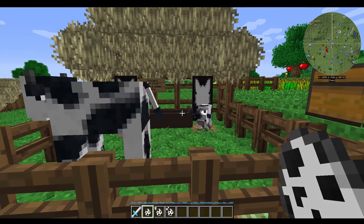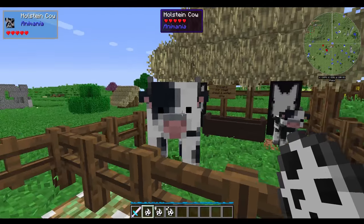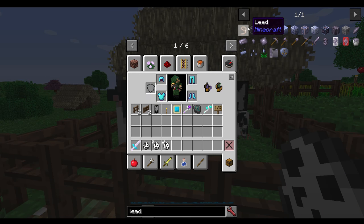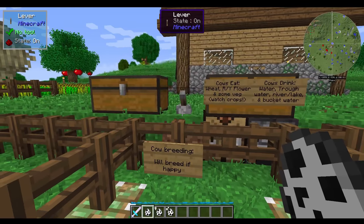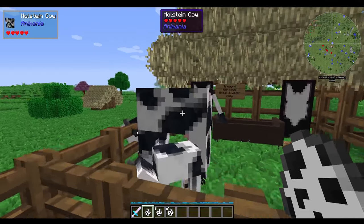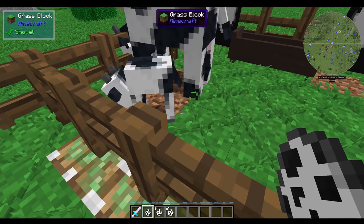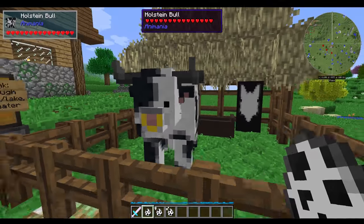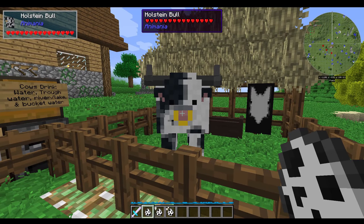Let's get into how to take care of these guys. You can obtain these by using a lead. And if you look up the recipe for a lead, you'll see here that there is actually another recipe — two leather and two string. There is a default Animania lead recipe that changes the vanilla mechanic so that you can obtain bulls and cows and other leadable animals as you like. And you can see here these two are currently eating some grass off the ground. They've got different requirements to keep them happy — otherwise, they'll become unhappy.